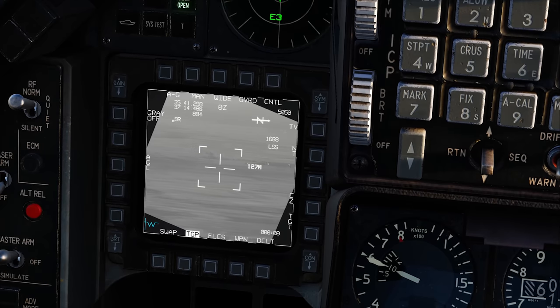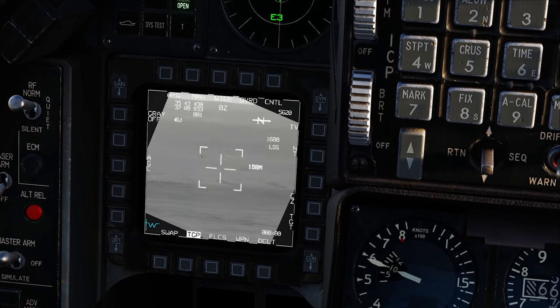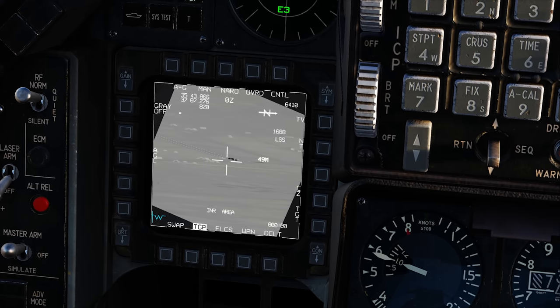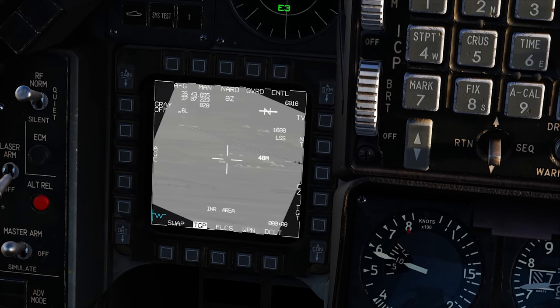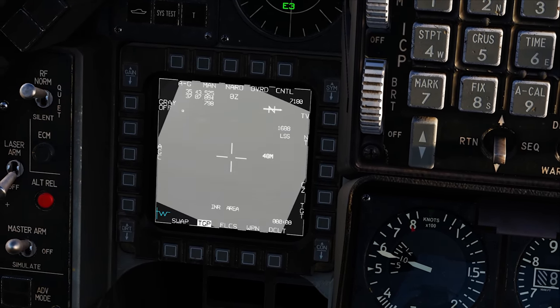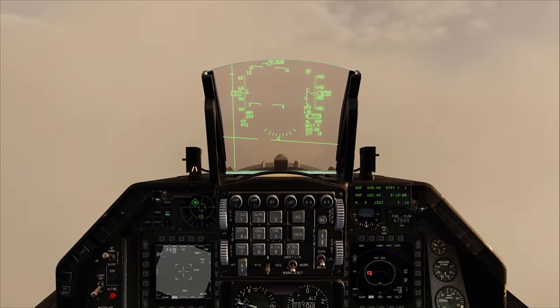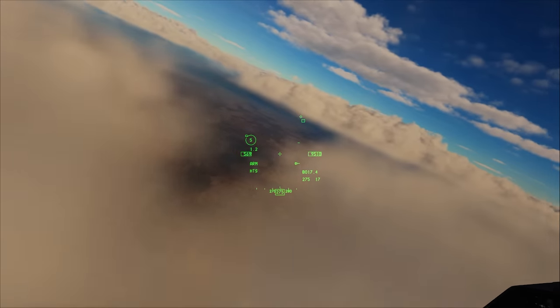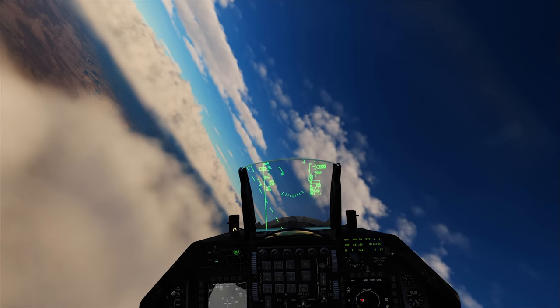Using the TGP here to have a look and see if I can see anything. There's the airfield. You see that black stuff on the runway? That looks like smoke — probably a couple of guys getting on the runway now. This SA-5 is starting to get a little bit annoying; he's locking me up again and he launched again.